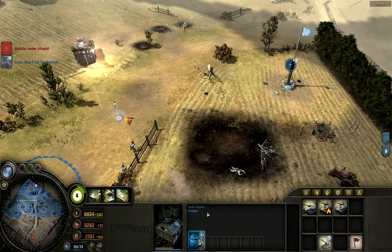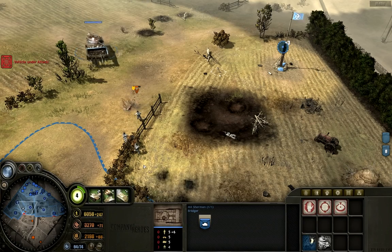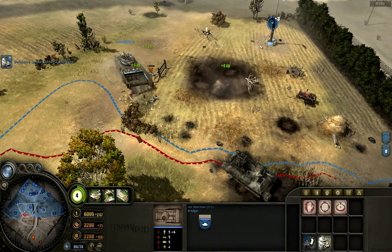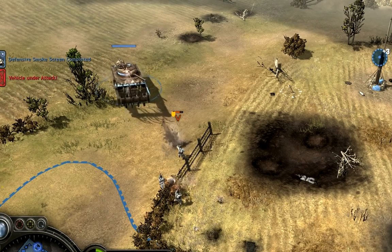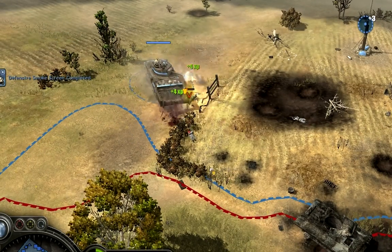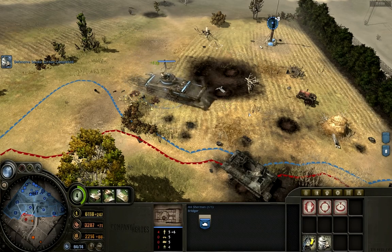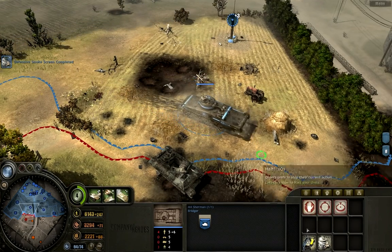Let's show off the Mine Flail. Mine Flail engaged — it's going slowly, speeding up, there it goes. It's moving a good deal slower than normal, but it will flatten any infantry in front of it and take out any mines in its path. So that's quite useful. And if it ever gets in a big amount of trouble, you can pop smoke and then run away.